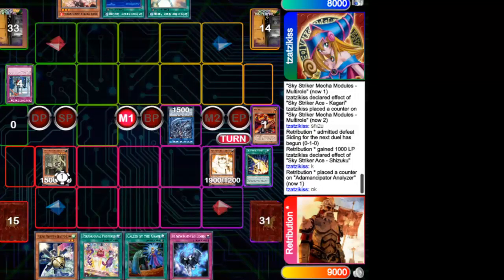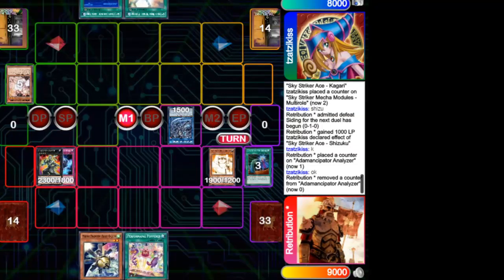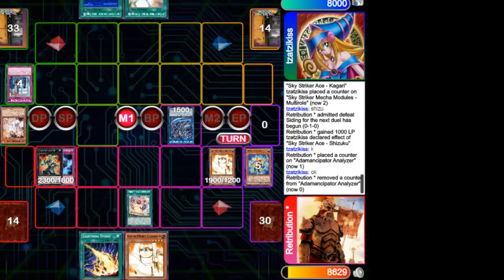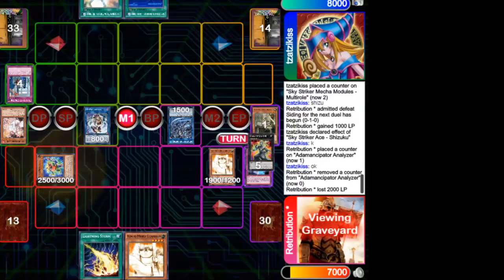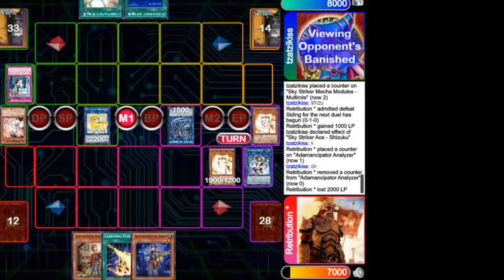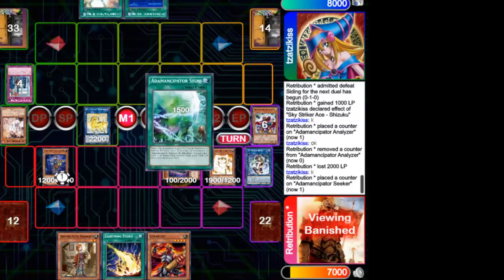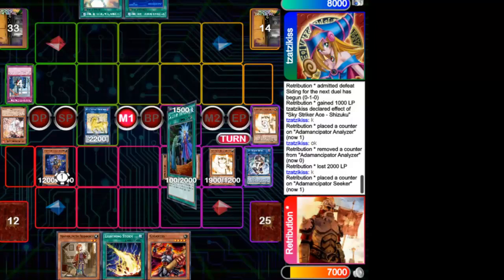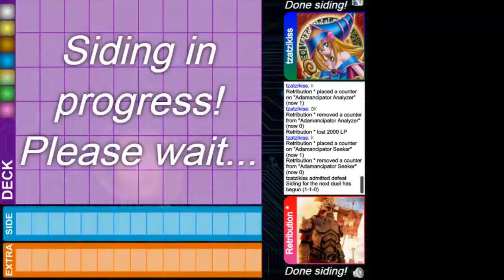He has all the combos. With Called by the Grave he has a guaranteed turn to win. It was very good to go on the second turn. He opens with a perfect hand and only before starting the Crystron combo does the Sky Striker player realize he has nothing to do — and the Anancipator player wins the second game.